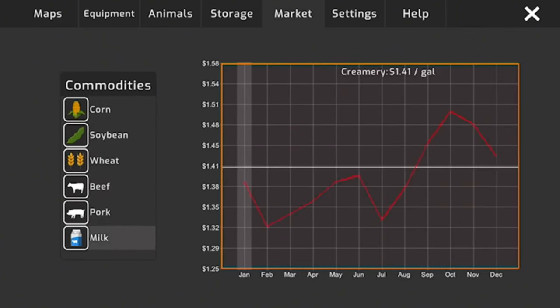We get about $1,100 from that trailer load of corn — prices are pretty realistic. I notice at the sell screen you can also buy cattle feed and hog feed in bulk from this location, which is a nice feature.